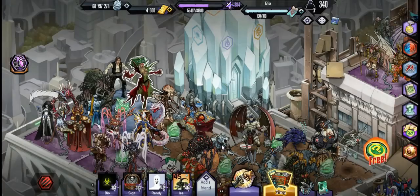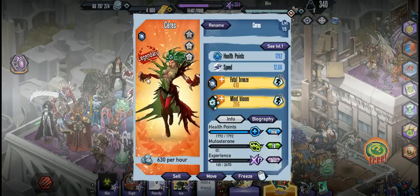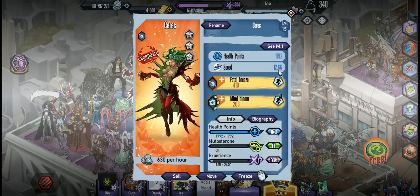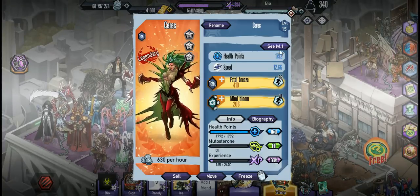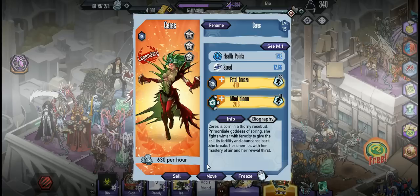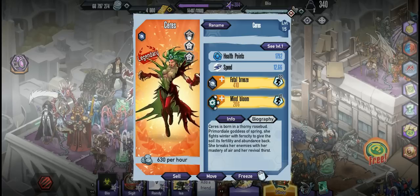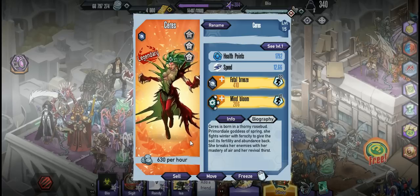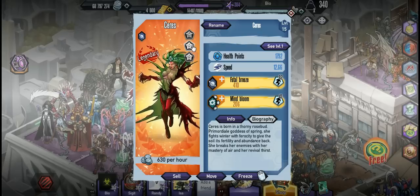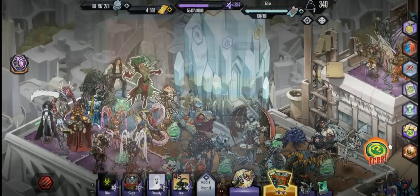The only thing that sucks about this mutant is it has one gen. It is a legendary mutant and it is pretty fast, so that can help you get some stuff done. The only downside is it doesn't have as much HP. I'm not too sure what the gold version looks like — I will be going for it and comparing her to X27.